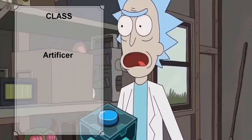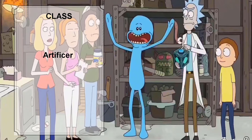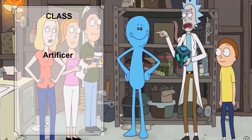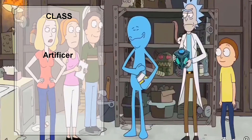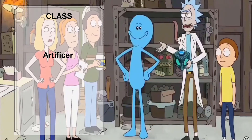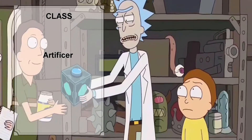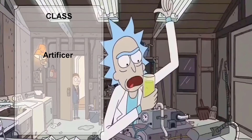Rick's class is going to be the Artificer class from the Eberron: Rising from the Last War playbook, as it is the only class in D&D that closely matches Rick's tinkering and building abilities seen in the show. As an Artificer, Rick has proficiency in Light Armor, Medium Armor, Shields, and Simple Weapons. We are also going to take the optional rule and make Rick proficient in Firearms. As the smartest man in the universe, Rick would have no problem creating and using Firearms in the D&D world.